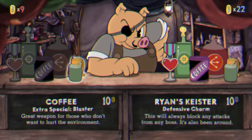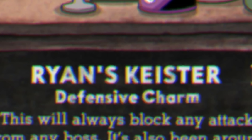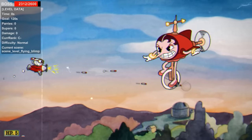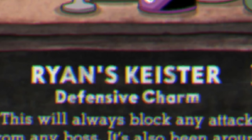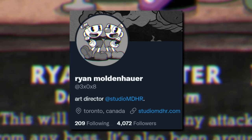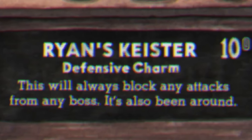This second shop image references another unused item: Ryan's Keister. I don't think this was actually a planned item but rather just a joke placed in by the developers — Ryan here is very likely Ryan Moldenhauer, co-arts director for the game, and apparently his keister can block any boss attacks.